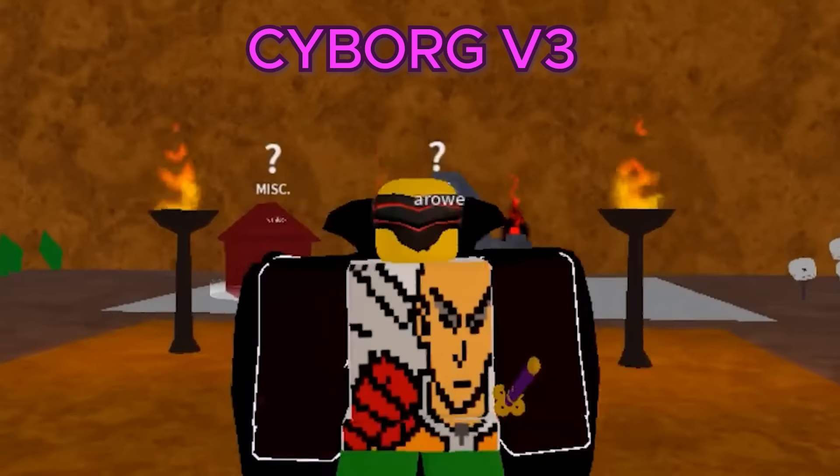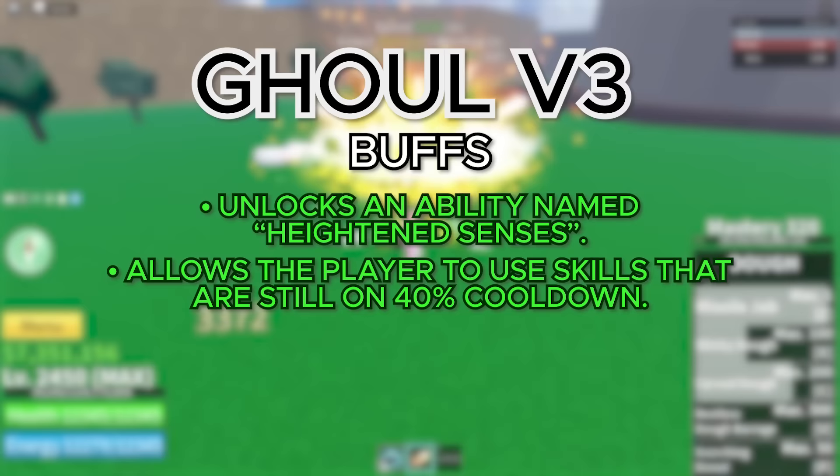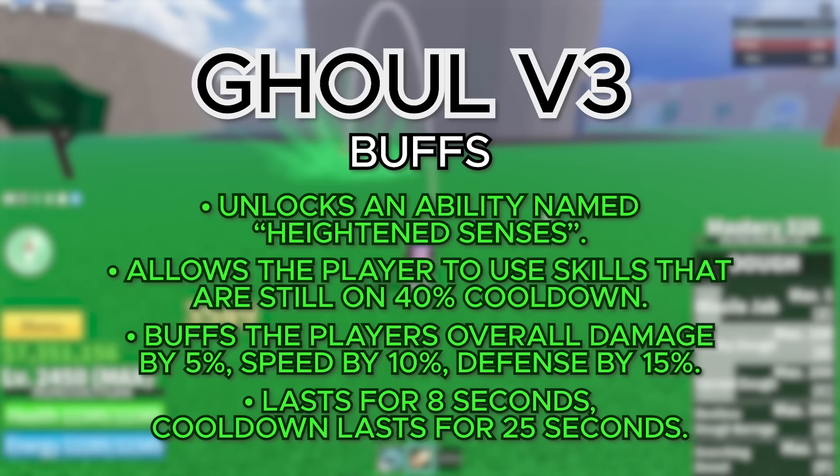Moving on to the V3 for the Ghoul Race, you unlock an ability called Heightened Senses, which allows you to use skills that are still on 40% cooldown — which can literally let you spam abilities if you know how to use it properly. It also increases your damage by 5%, your speed by 10%, and your defense by 15%. It lasts for a total of 8 seconds and has a cooldown of 25 seconds, which means it has the lowest cooldown out of all the races. For the visual changes, it basically just increases the length of your horns, so you look pretty demonic.